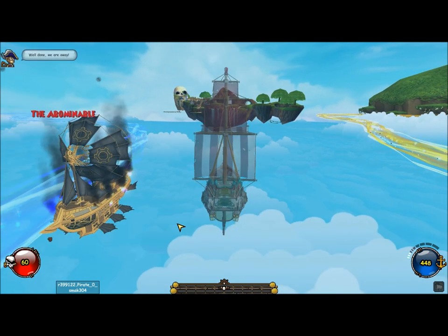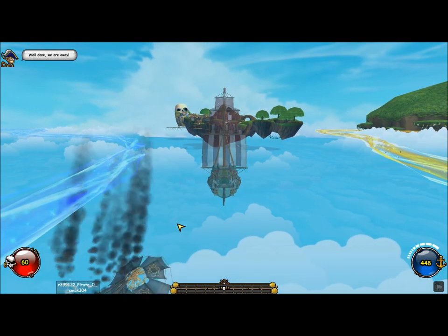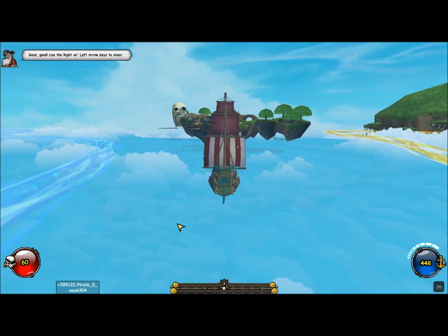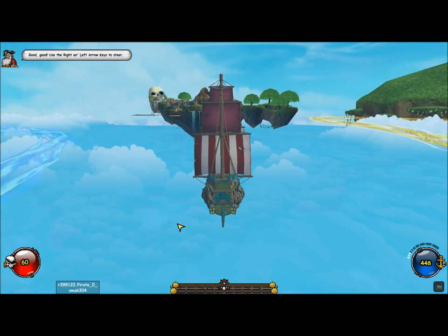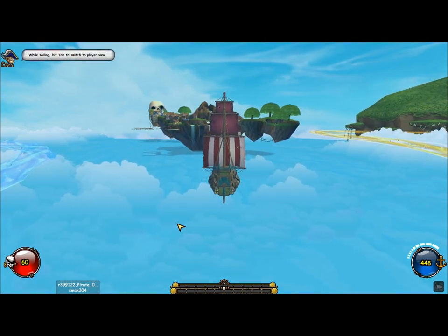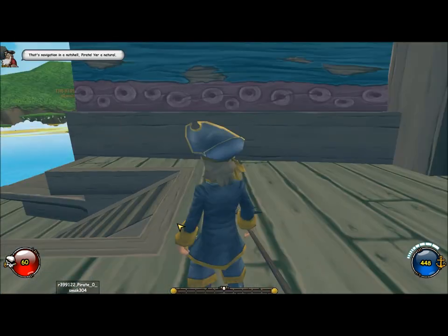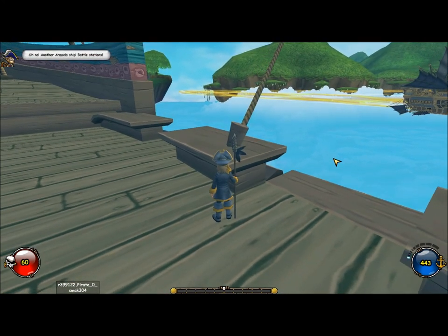Well done, we are away. Keep the wind in her sails. Up arrow increases speed. Use the right and left arrow keys to steer. Hit tab - you switched to player view. That's navigation in a nutshell, pirate. You're a natural. Oh no - another Armada ship. Battle stations.